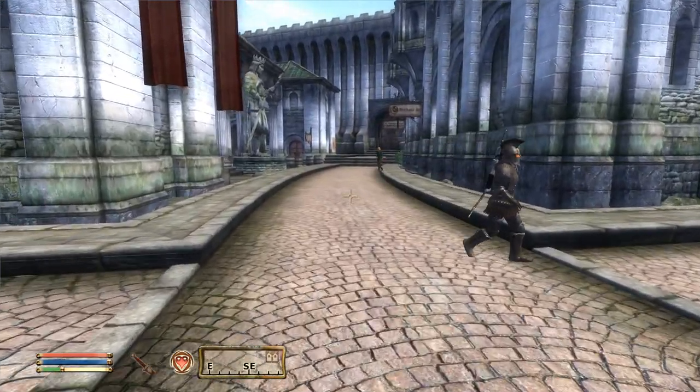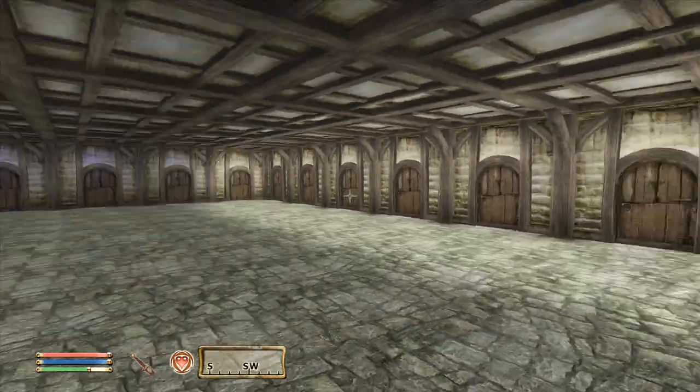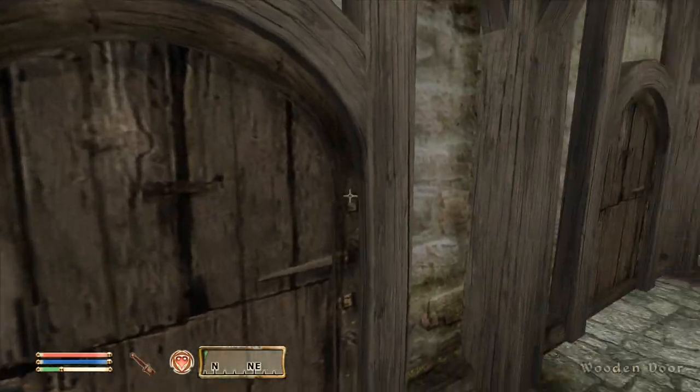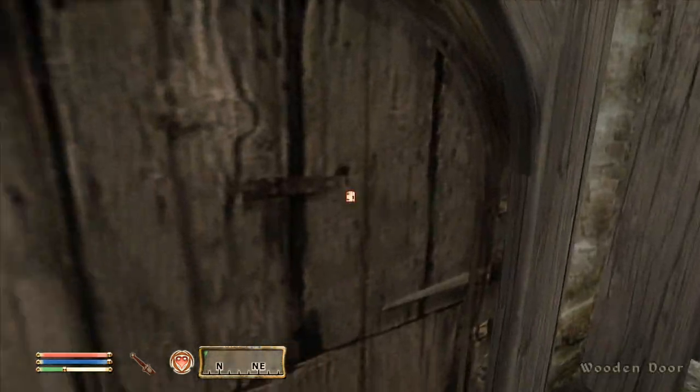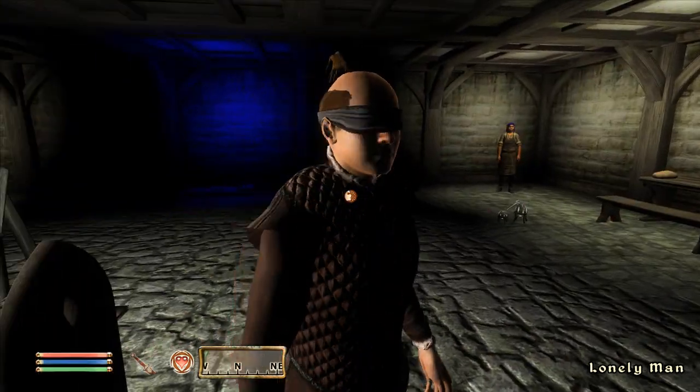Before we can get to this secret area, we need to open up our console and type in COC TestingHall. And bingo, we're in this big empty room with a bunch of doors. The first thing you'll notice is that most of these doors are completely useless and don't go anywhere, but there are still quite a few that were used for proper testing.